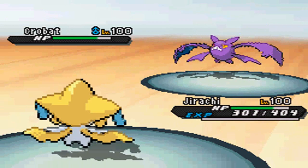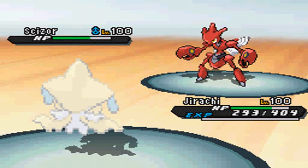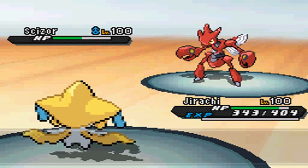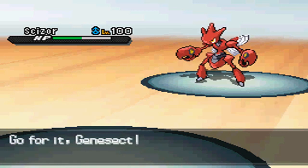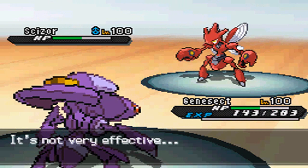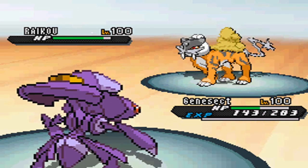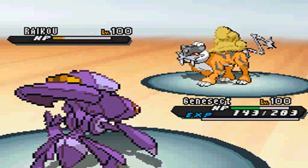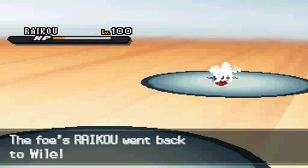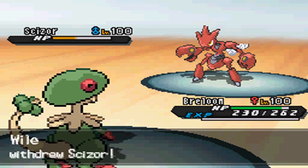Crobat is out and going to U-turn again, then he sends out Scizor. I go for Body Slam but don't get the paralysis. I take an Iron Head just to see how much it would do — at this point I'm kind of desperate to get any damage on this Scizor. I send out Genesect just to resist the U-turn, and then Chase goes into his Raikou. I want solid damage on it, but Raikou has good natural bulk. He goes for Volt Switch — that counts as a U-turn — and then he sends Scizor back out. He has a really good U-turn and Volt Switch combination going.